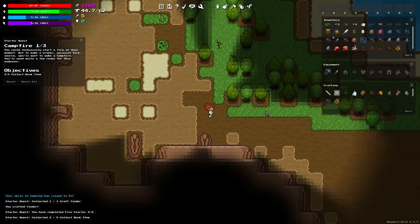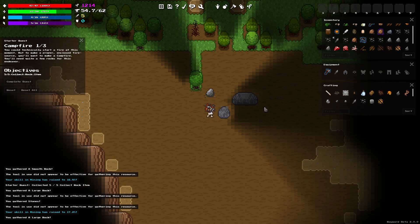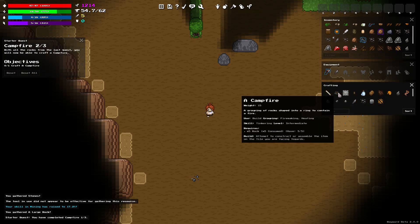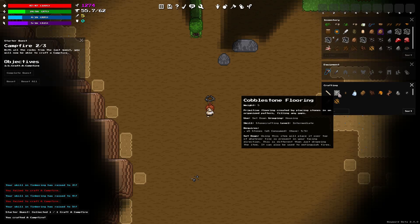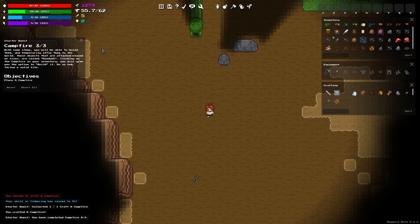With the resources, craft some tinder and kindling. Oh look, we've got some kindling. And we'll make some tinder - not the app. What do you mean I failed to craft the tinder? I'm gonna make all the tinder I want. You could technically start a fire at this moment, but to make a proper enclosed fire source you'll need to make a campfire - you'll need quite a few rocks for this. We have three out of five rocks. We need more rocks. Now we need to craft a campfire. We failed to craft a campfire - failed to craft a campfire. There we go, we got the campfire!